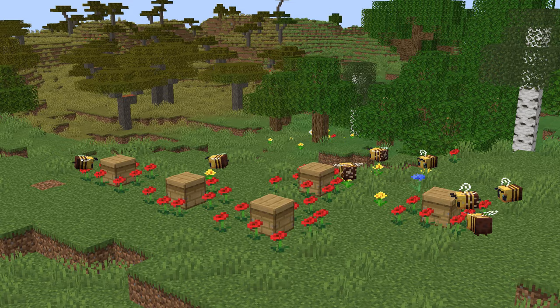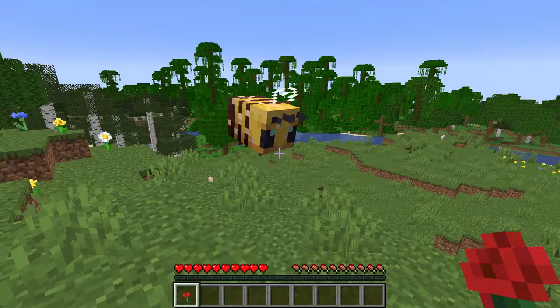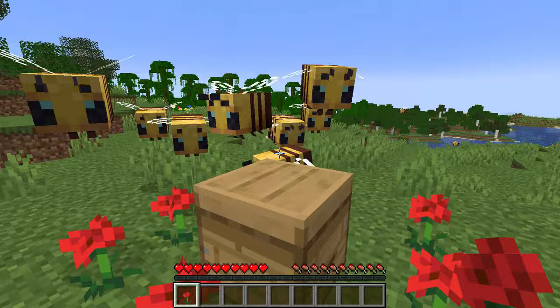Now how do we farm honey in Minecraft? Once you've found a bees nest you can take any kind of flower and lure 2 bees away to wherever you want your bee farm to be. Place down a beehive and the bees will recognise it as their new home. Now you need to make sure there are flowers placed down outside of the beehive — any type of flowers work, and the more you have the faster the beehive will fill up with honey.